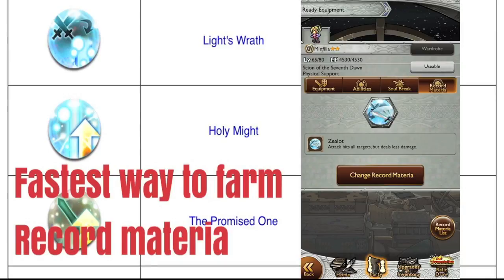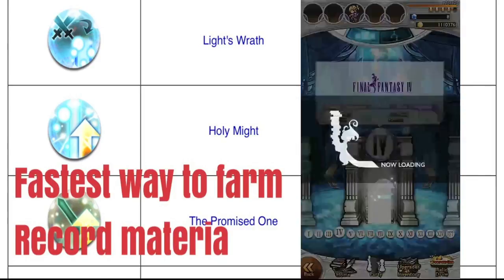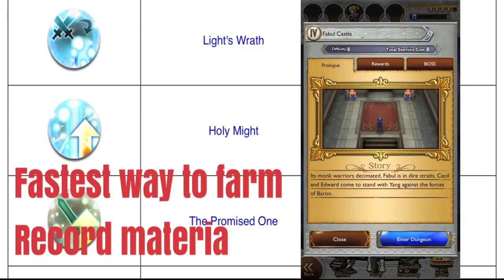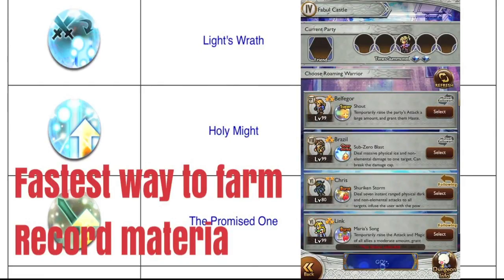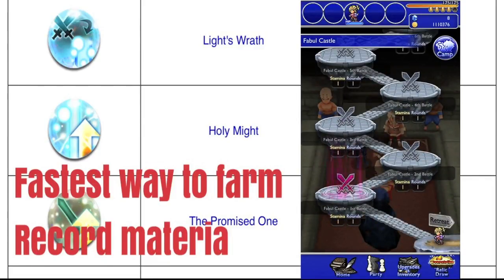The dungeon I'm going to farm record materia in is incredibly easy, so Zealot is going to be perfectly fine. The place I usually go to is in story mode — I go to the FF4 dungeon, Fabul Castle. And this is where I usually go to farm for my record materia.